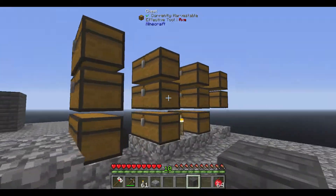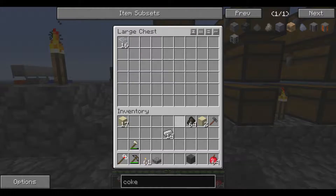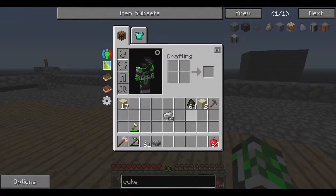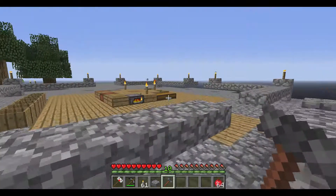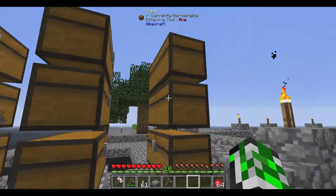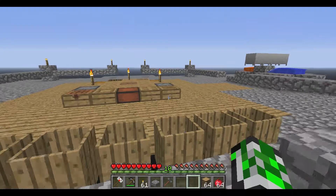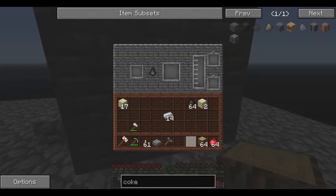Make one more set of these. One thing I don't like is whenever you make one of these you always have one extra brick, but I guess it's better to get two per crafting cycle. Put this block in here, take the Immersive Engineering hammer and click — and we've got ourselves an oven.